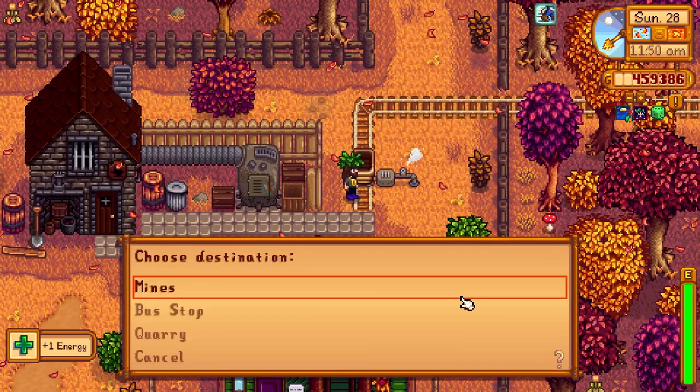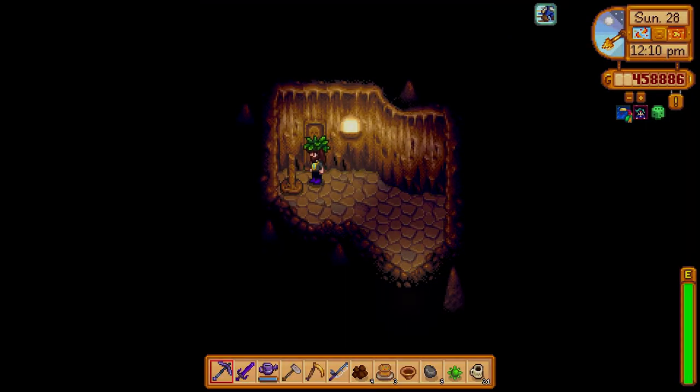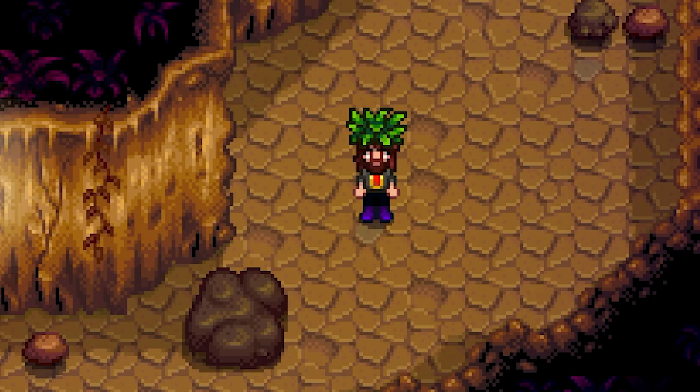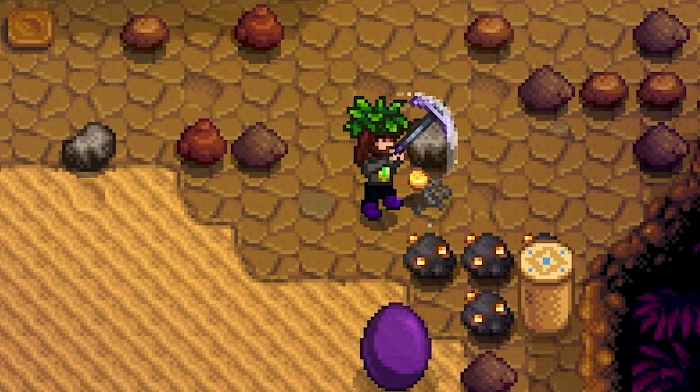Let's go ahead and head to the desert and try to get some more stuff over there. We have a really good lucky day, so this should help out. This guy dropped a spicy eel, so we'll eat it so we can get better luck. Secret tunnel — six levels. Lots of gold over here.